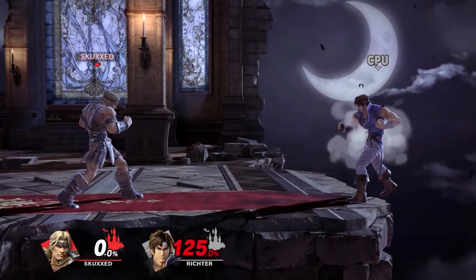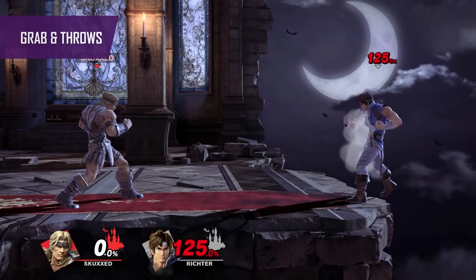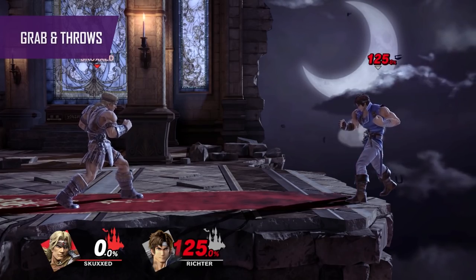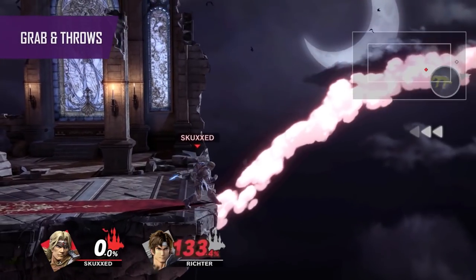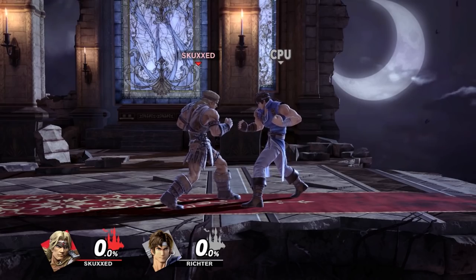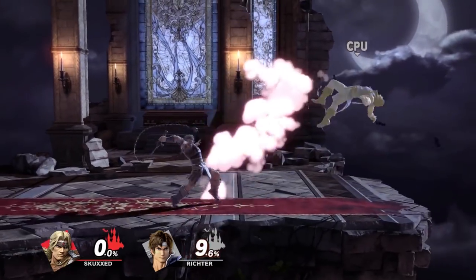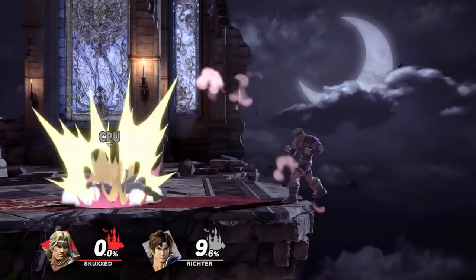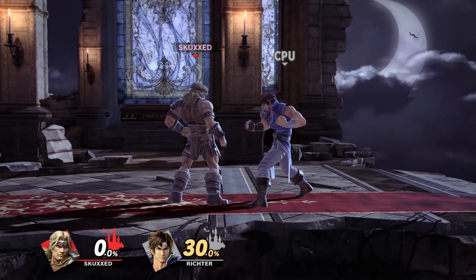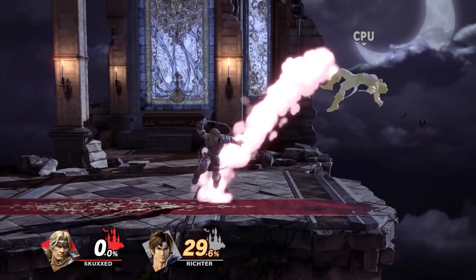Let's quickly go over his grabs and throws. Now despite having a long, massive whip, he still uses his hands to grab for some reason, and he does suffer a little for it because it means he needs to put himself at risk. But when you do manage to grab them, his strongest throw is his forward throw, which can kill at 125% at the edge of a final destination stage. At low percentages, down throw can combo into dash attack or side smash. After a down throw you can also attempt to predict a tech roll by throwing your axe or your cross. At medium percentages, up throw can true combo into up air, and down throw true combos into short hop forward air.